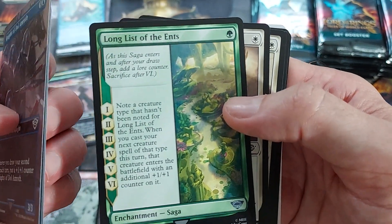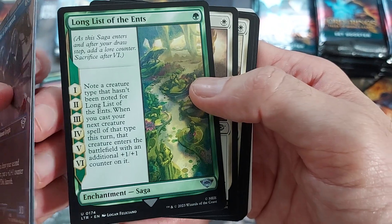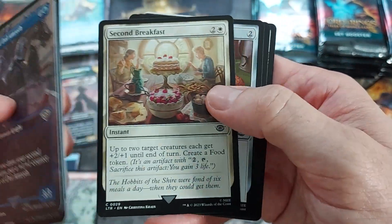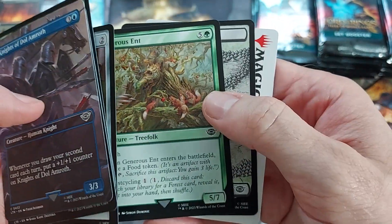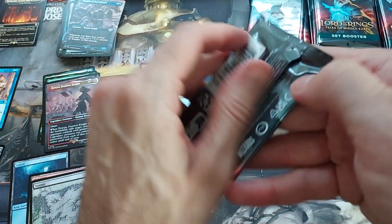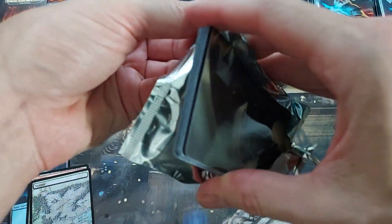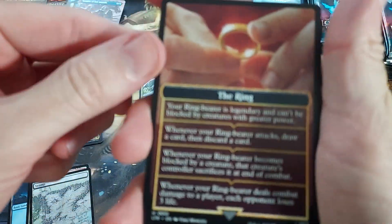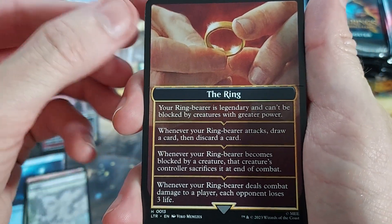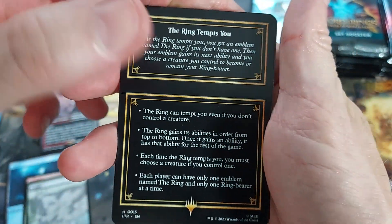Those are still just rares though. Knights — whenever you draw a card, put some counters on this thing. Long list — The Ends. Note of... that's too long for me to read right now but that's interesting. Lembas and more of these cool lands. Well, I don't think we've had any big hits yet. You probably know what the big hits are — I'll point them out as they come, if they come. Ring tempts you — there you go. If you guys don't know what it does, you can pause there.